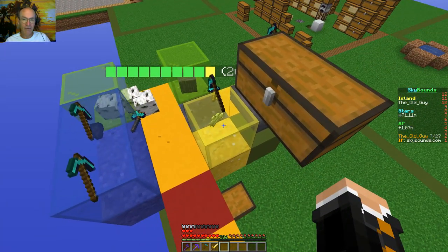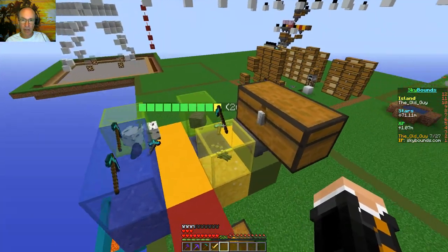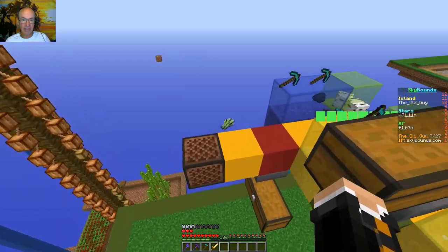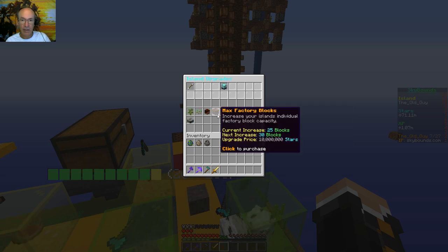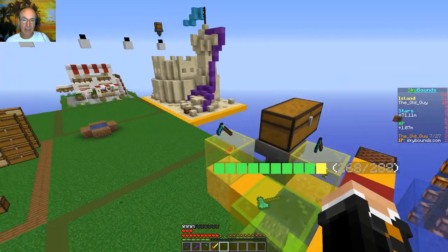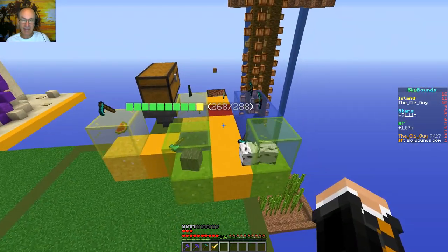I've got this farming machine doing sugarcane — it's on level four too, just cranking through. When I get done with cocoa I'll probably change this one over to cocoa, and I'm just selling the sugarcane for the most part. One thing I wanted to point out: if we look at the island upgrades, there's a max factory blocks limit. Right now I'm at 25, so you want to make sure you're being efficient with the factory blocks and don't get too carried away, or else you'll be spending 10 million to upgrade by five.